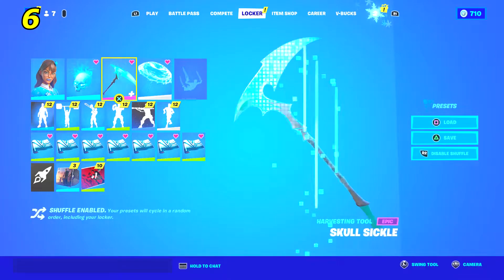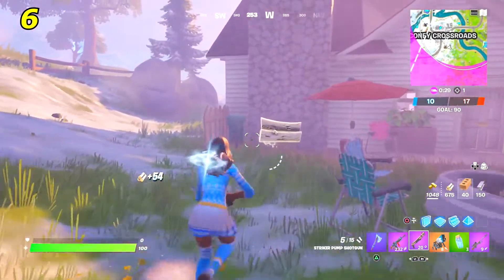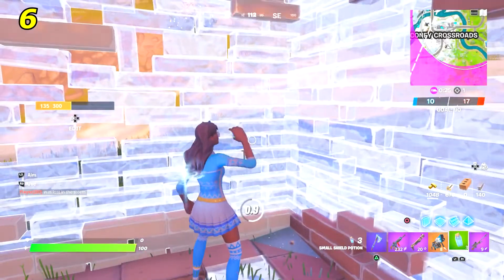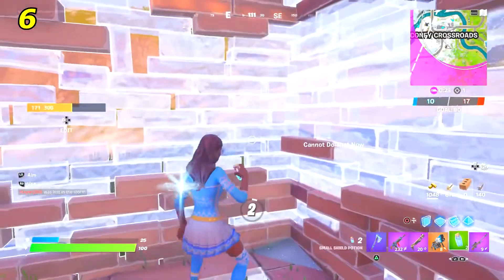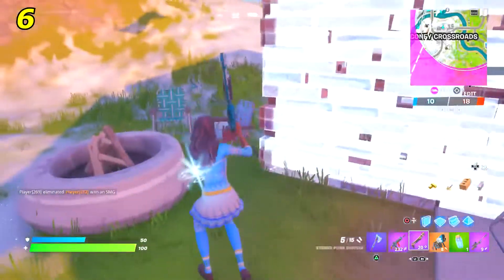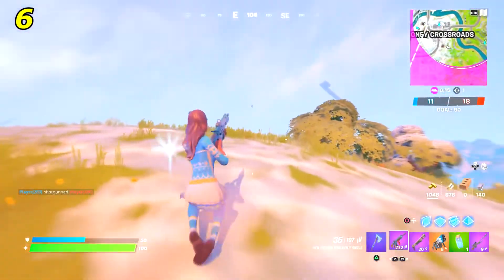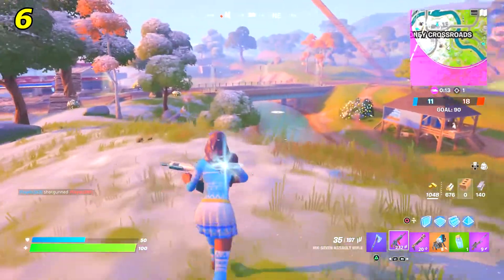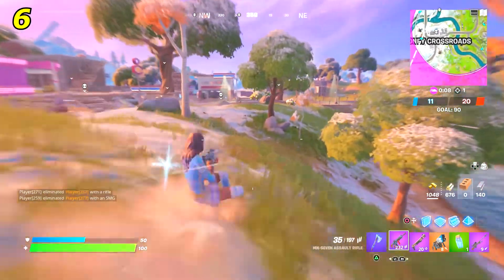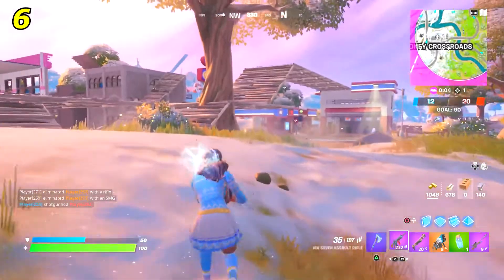In the number six spot we have the Sockets back bling and the Skullsicle pickaxe — kind of a Christmas-Halloween combo. The Skullsicle is such a cool pickaxe; it honestly made the Skeletara skin worth it by itself. I went with the blue edit style and it looks really cool. It has that fog that comes out of it which matches the Sockets back bling since that has fog coming out of it too.